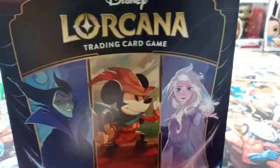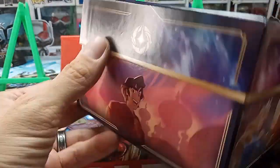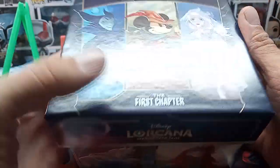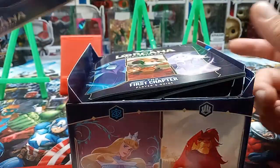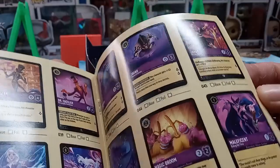Let's open this up. It comes with a really cool box to put your stuff in, with pictures of the characters all around it — art that's also on the cards. Your three main ones include the Little Tailor Mickey, which I think is the most sought-after card in the packs. You also get a player's guide that shows you how to play the game.